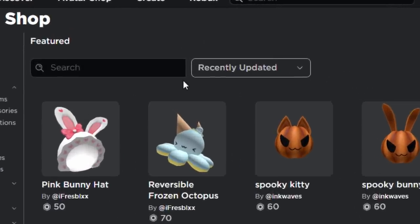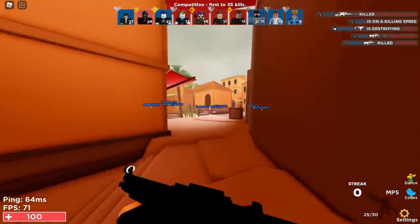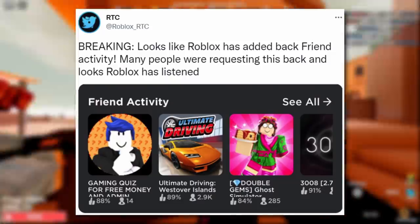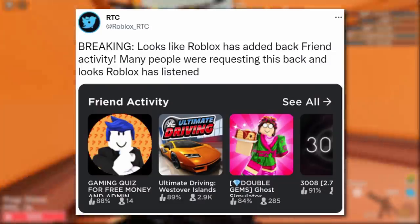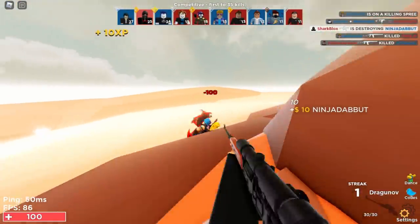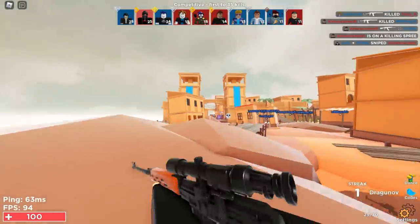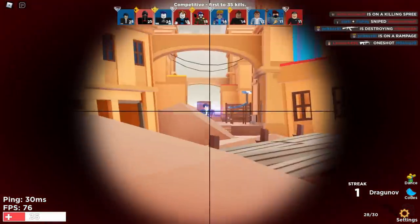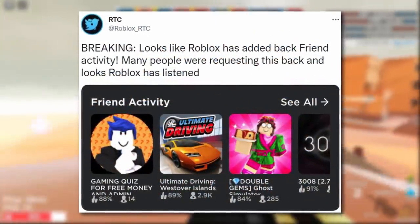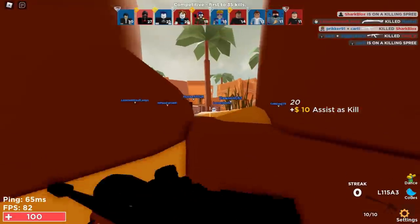More news from Roblox RTC: Roblox has added back the friends activity feature, which many people were requesting. This used to be called 'friends playing,' but as we know Roblox changed terminology — games became 'experiences' and 'play' became 'activity' because of the Apple App Store issue. Now it's back and it says 'friend activity.'